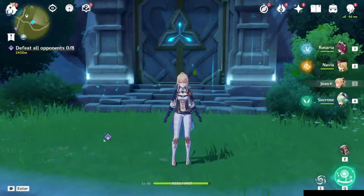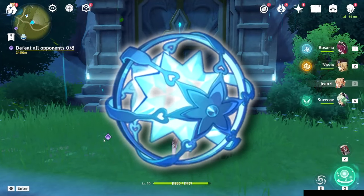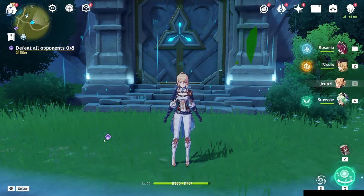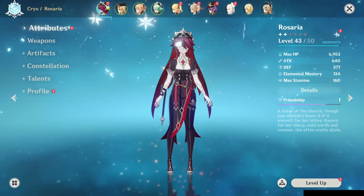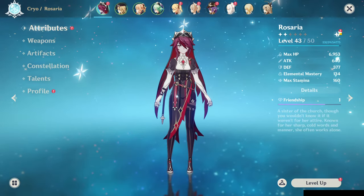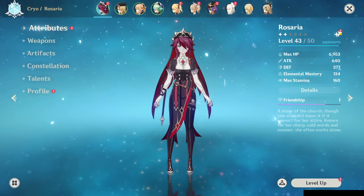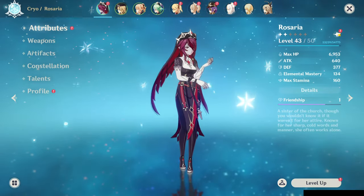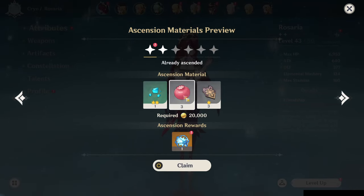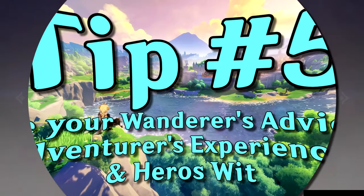The next tip is collecting your wishes when you ascend characters. Every other time you ascend a character, you get a wish. To collect your wish, find your character with an exclamation point in the top right. Go ahead and click the ascension that has an exclamation point on it and click claim. That's how you get your wish.